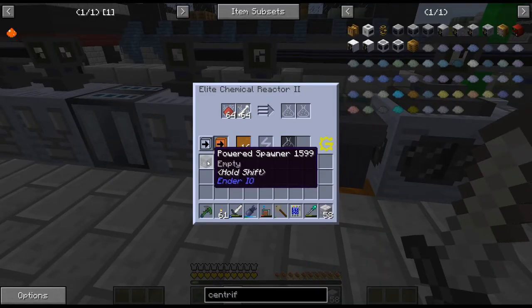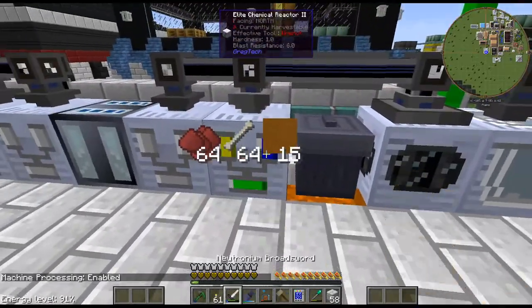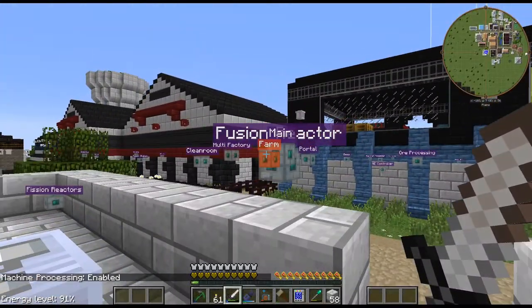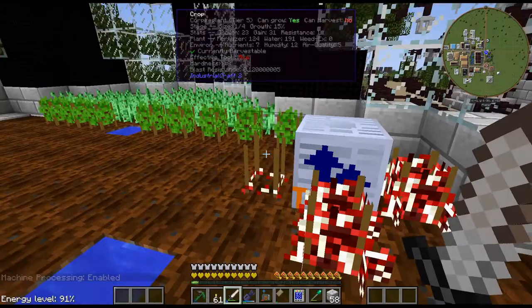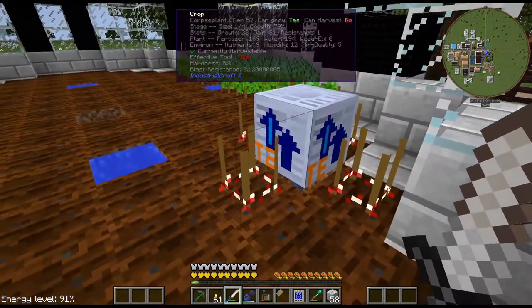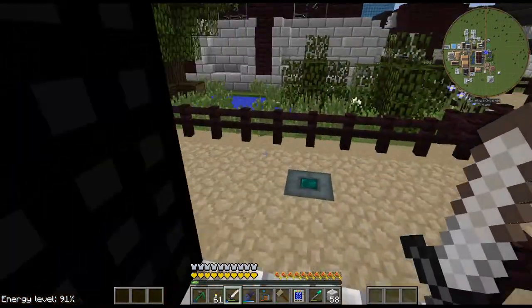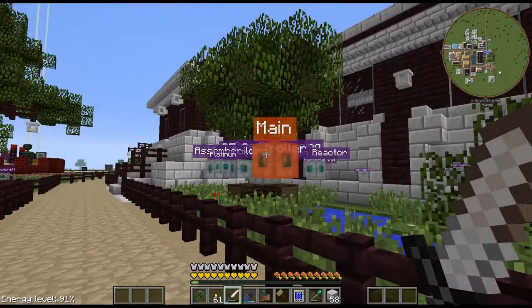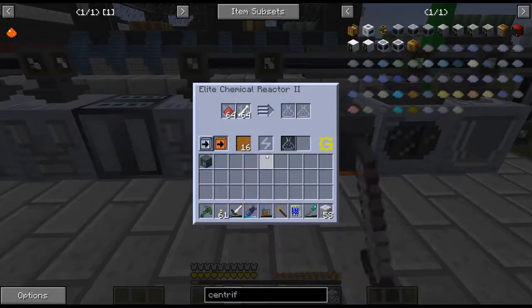I am crafting up a powered spawner and I want to do a skeleton spawner to see how many bones we get from that. I have these plants going and I am getting a decent amount of bone from them — they're being harvested every one or two seconds. I'm processing it faster than I'm collecting it, so I'm going to see if the skeleton spawner does a better job.